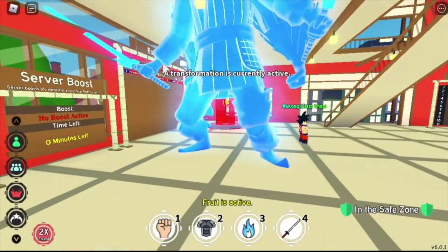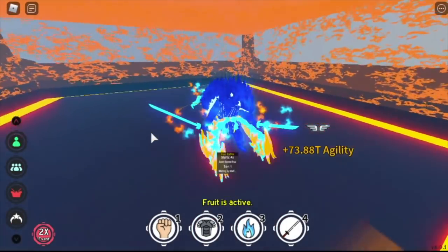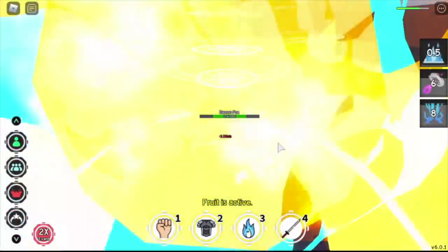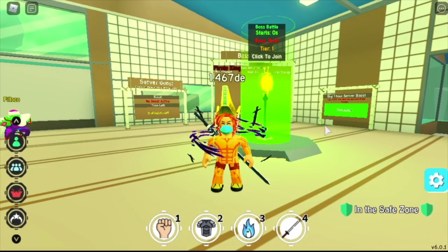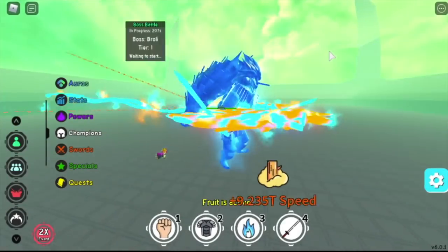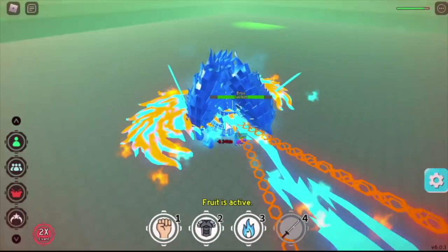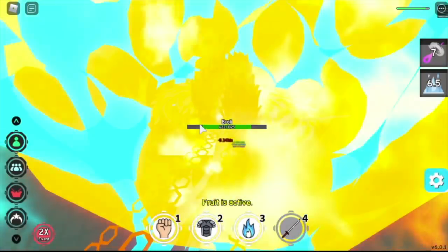Now let's try it in boss fights. If you want to use the Phoenix form, fly first before clicking the dimension portal to the boss. The good thing is you can use your Phoenix skills and Marco, so we'll have almost infinite healing. Is this good in boss fights? I really don't know what's best, but just for fun, you can do it. Next up, we are fighting Broly. I love the Phoenix and the Titan — the Phoenix cannot carry the Titan, maybe it's too fat or too big. It's just funny.